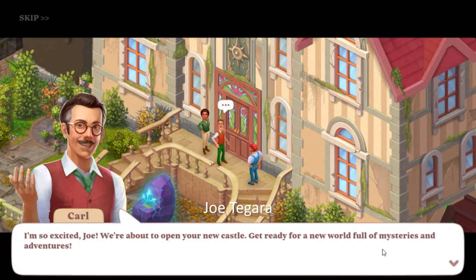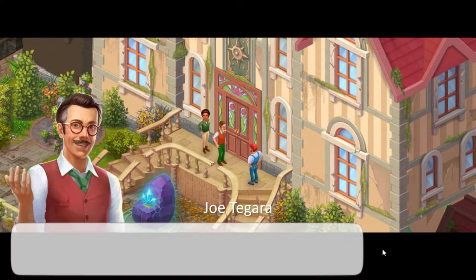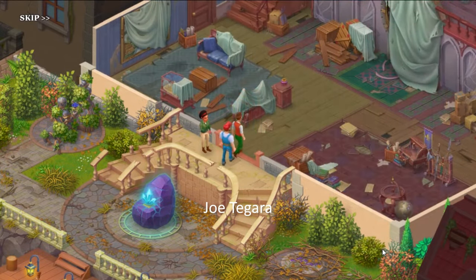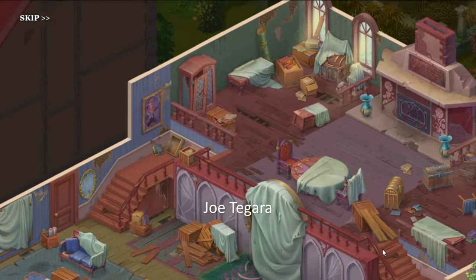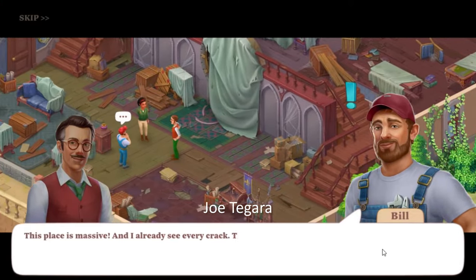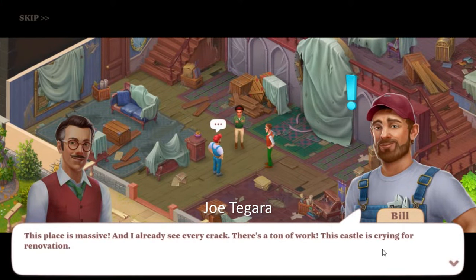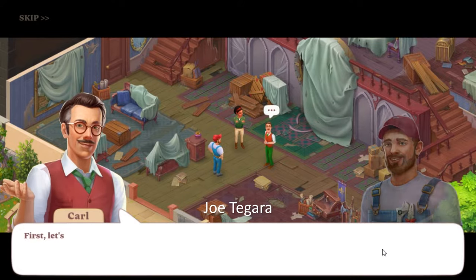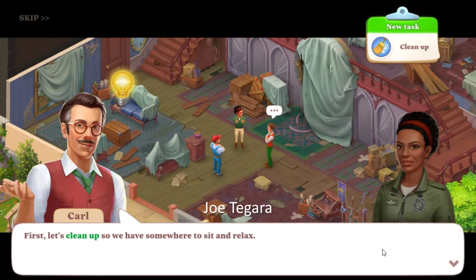I'm so excited Joe — we're about to open your new castle. Get ready for a new world full of mysteries and adventures. This place is massive and I already see every crack; there's a ton of work — this castle is crying for renovation. He's right Joe, the castle's been abandoned for years, its original look is gone, but we're certainly going to change that. First, let's clean up so we have somewhere to sit and relax.